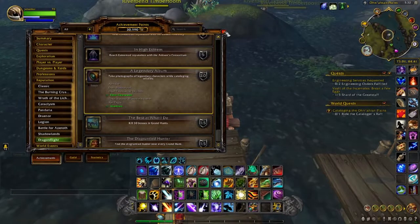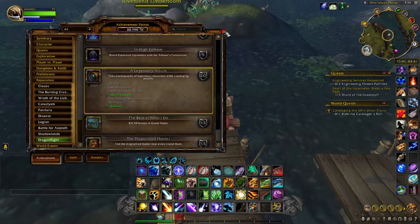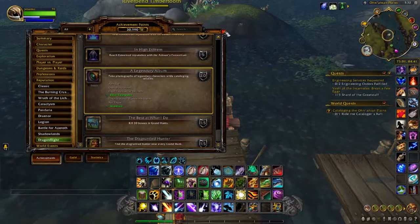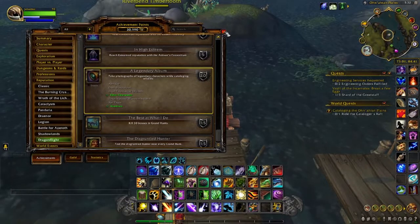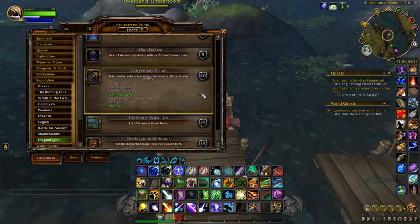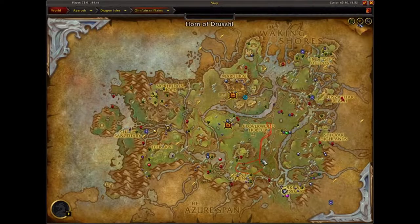I'll put all that in the description below along with all the waypoints for these quests and tooltips for each one, so you know where to get them and where to find them. The first one we're going to do is called Elder Clearwater, because that quest is up. It is located down here in Fork River Crossing.